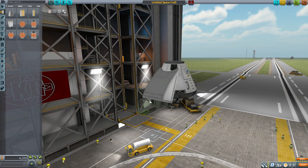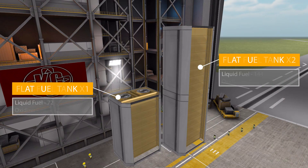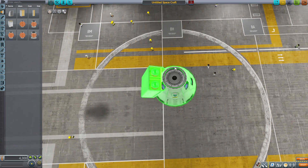To go with it and extend things further, we have two different sizes: the DMF Flat Fuel Tank X1 and X2. The X1 holds 72 liquid fuel and 88 oxidizer, and the X2 holds twice that at 144 liquid fuel and 176 oxidizer. Placing it on the vessel, you can see it contours nicely to the curved edge.